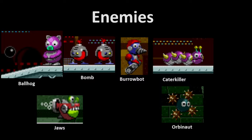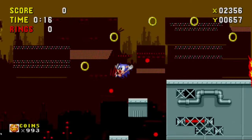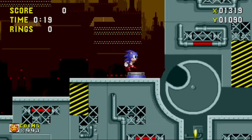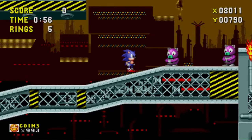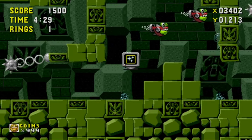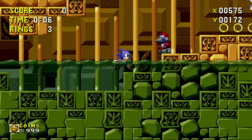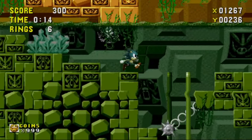Not only are there several environmental hazards to worry about, but you also have several badniks coming after you. The bomb comes back yet again from Starlight Zone — you can't defeat these guys, you just have to avoid them and let them explode. Caterkiller makes a comeback as well — make sure you hit these guys in the head, otherwise they'll break into parts and hit you. Ball Hog — this little piggy believes sharing is caring, and nothing says you care more than a bouncing, exploding ball. Jaws makes a comeback from Labyrinth Zone. And Burrobot shows up here too, jumping out of the ground and trying to surprise you, sometimes at the worst time.